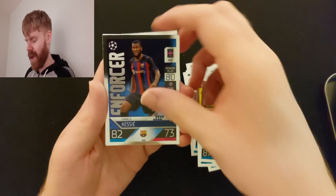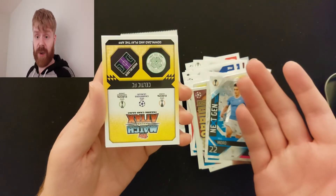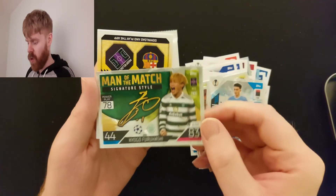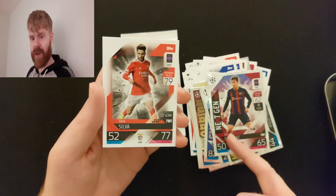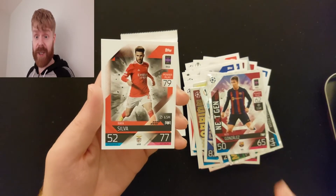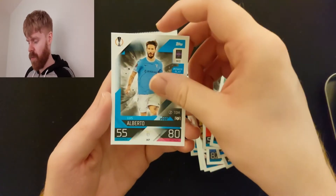Joshua Kimmich, warrior. Ben Kessie, enforcer. Latsy. Forward — Moro. He's a midfielder actually. Barca midfielder — it is Nico Gonzalez. I got him from the Barcelona box in my very first video and I was disappointed, but it turns out he's a bit of a baller. Rafa Silva. Sporting Elizabeth's badge. Luis Alberto — not a very good team, to be honest.